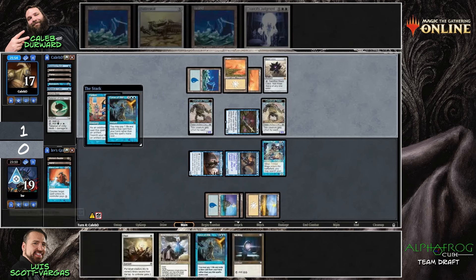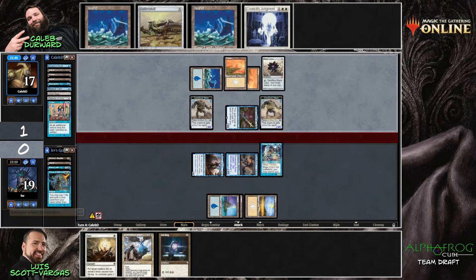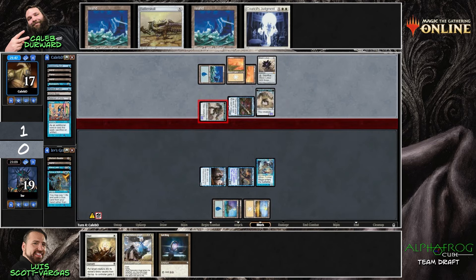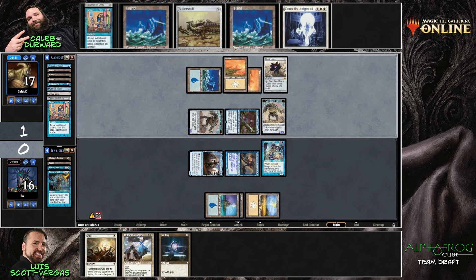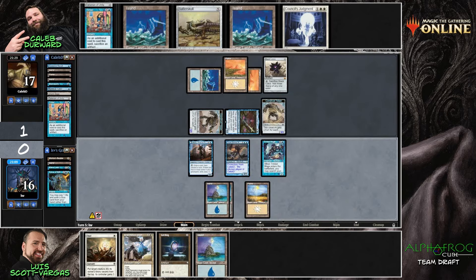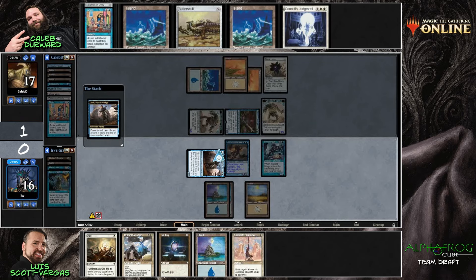He counters the Tinker. This means Caleb should attack before the Tinker to deal one more damage — not a big deal but one damage counts. Oh boy, look at this — I'm scared about Caleb's deck right now. It's going to be a tough round three: Black Lotus, Ancestral, Tinker, lots of good support. But Luis is never defeated.